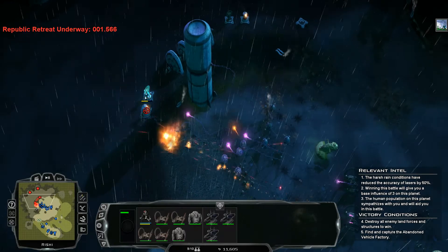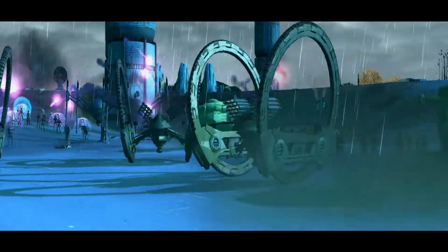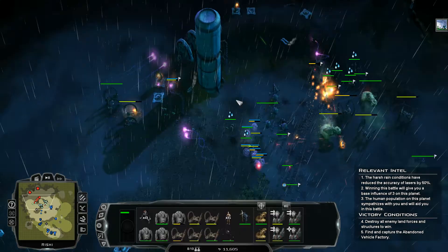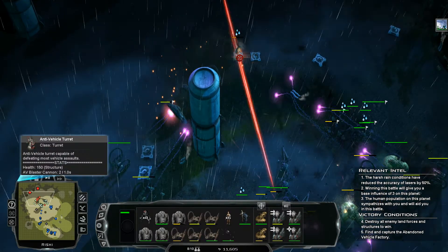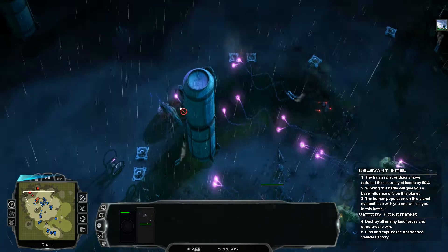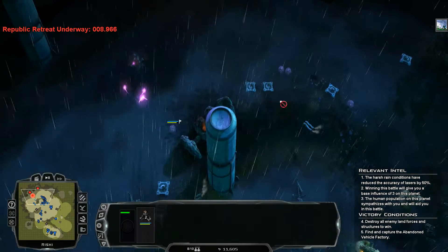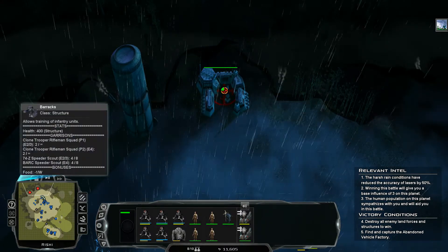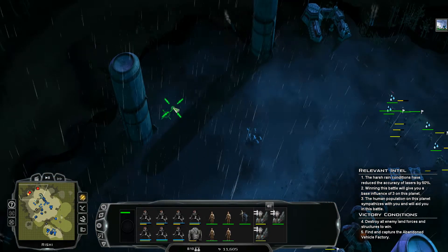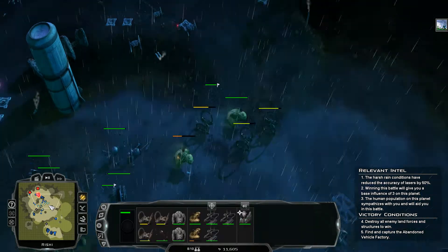Two seconds until victory — ready to destroy the clone facility. Bombing run available! Torpedoes flying in. They stopped running away — we've been securing build pads back and forth. We lost our spider walkers. The bombing run is on its way. Let's take out the other buildings to hurry this up. That should be more than enough firepower.